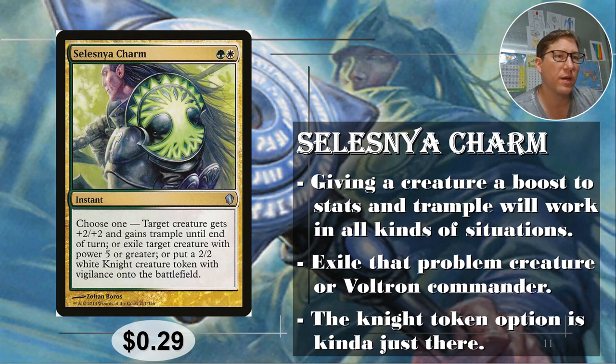Number two: Selesnya Charm. Green and white — this is the most expensive one. Choose one: give a creature plus two plus two and trample until end of turn — remember it doesn't have to be your creature — or exile target creature with power five or greater, or put a 2/2 white Knight creature token onto the battlefield with vigilance.